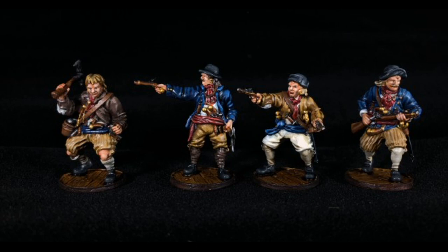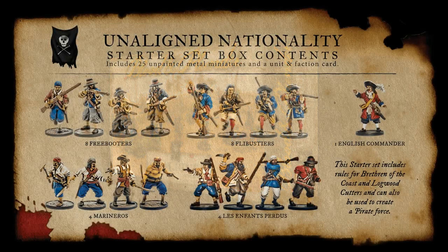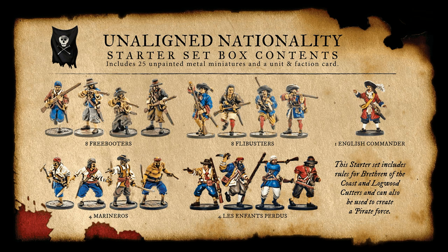As far as the worst box to go with, as much as it pains Dan to say this — since he's also the pirate player — the unaligned box set is not a good place to start. It's very point-heavy and doesn't have enough for what you want to do. It might be tempting since you get the Freebooters, the Flibustiers, the Forlorn Hope or Les Enfants Perdus, and the Marineros for the little Spanish sailors. But they don't do well on land in that configuration, and at sea they also don't do very well. You're better off starting with one of the more traditional nation factions. If you want to get into the Brethren of the Coast or anything like that, you can get more miniatures to flesh that out.